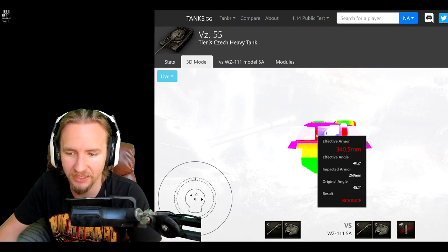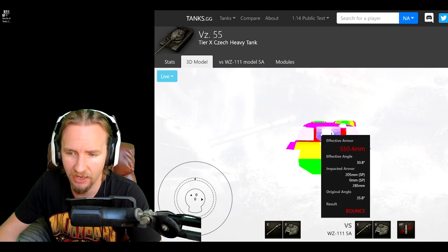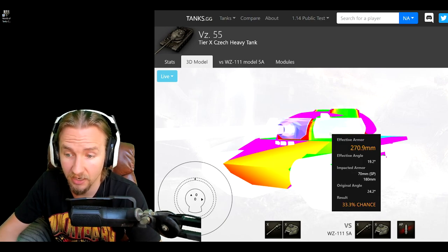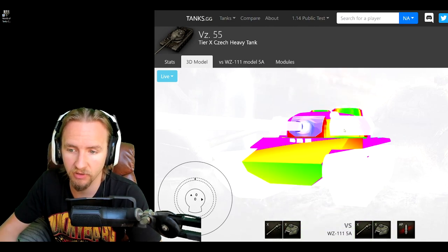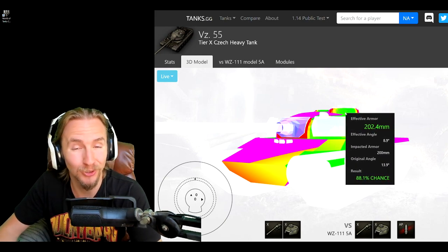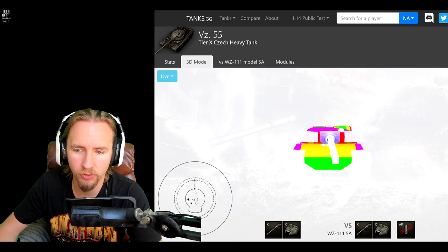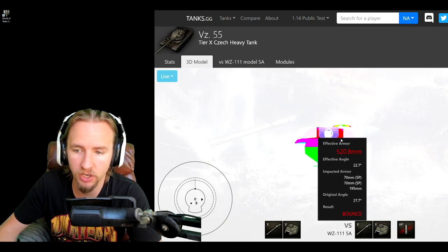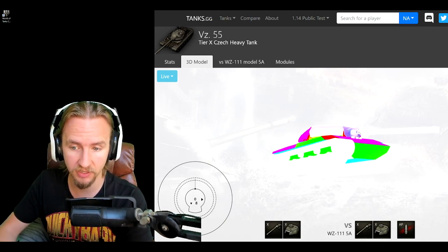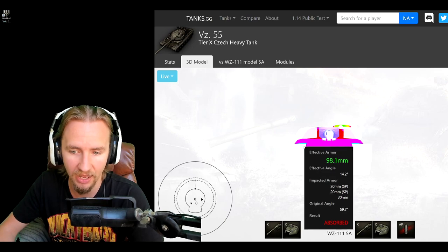The turret armor is decent — everything off the top will bounce, apart from an FV215b 183 overmatching. To the left and right of the gun the mantlet looks very good with practically no weaknesses, and the vehicle has 70mm of spaced armor on either side of the gun. Even if you over-angle the turret, opponents will need to hit the weak point above it or get through about 270mm of effective armor. However, be careful because the underflaps are only 30mm, meaning people can shoot up through the tracks into the armor underneath the vehicle.